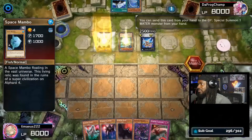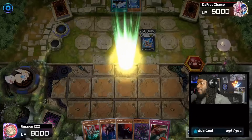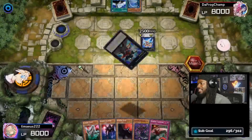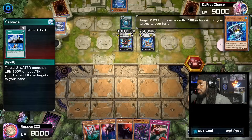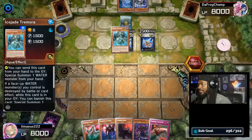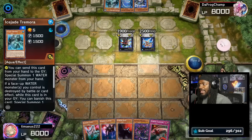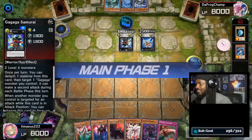Tremora will then discard itself to summon out Space Mambo. Now we'll use Mambo and the other monster for an Xyz summon into Gagaga Samurai. This is a deadly combination, especially when you can salvage back your Left-Hand Shark and your Ice-Jade Tremora. We end our turn on Xyz Armor Torpedo, Tremora, and Gagaga Samurai.